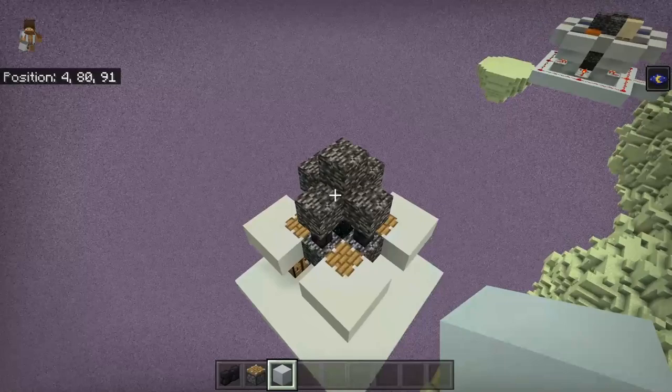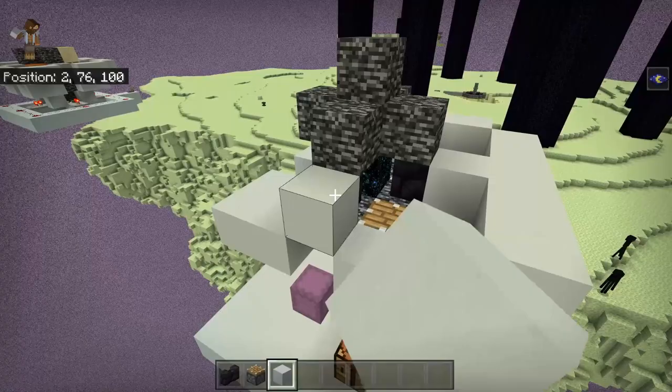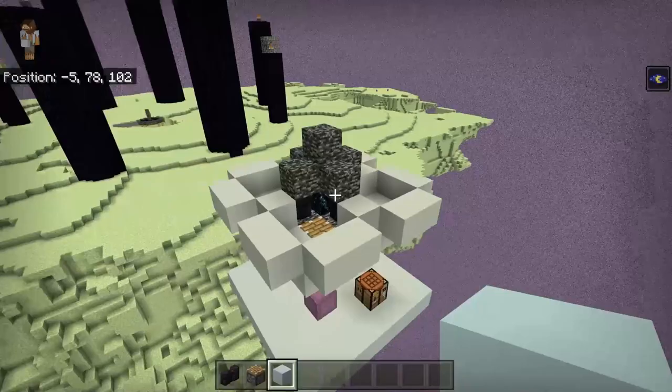Linking up the walls is going to keep our water from spilling, because we do not like spillage on this channel. If you really want you can remove these blocks because you don't actually need them — it's going to save you a few blocks. You should have something that looks a little bit like this.